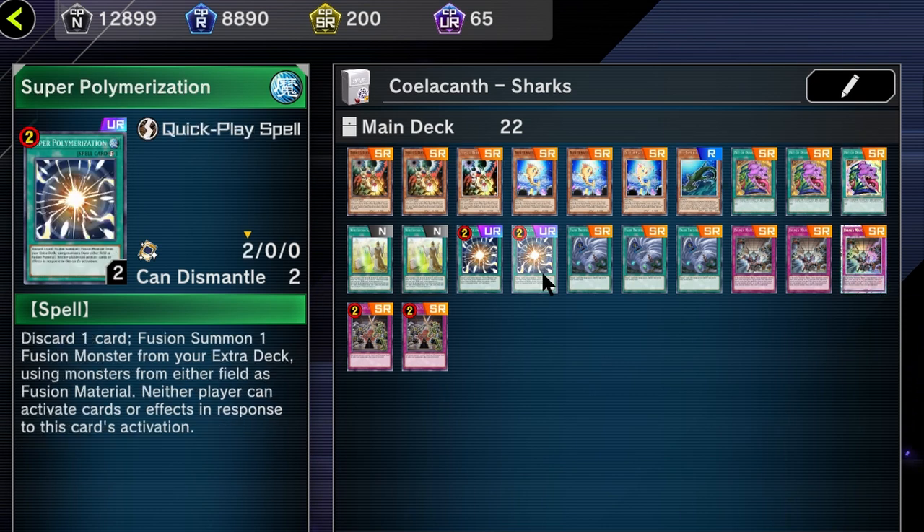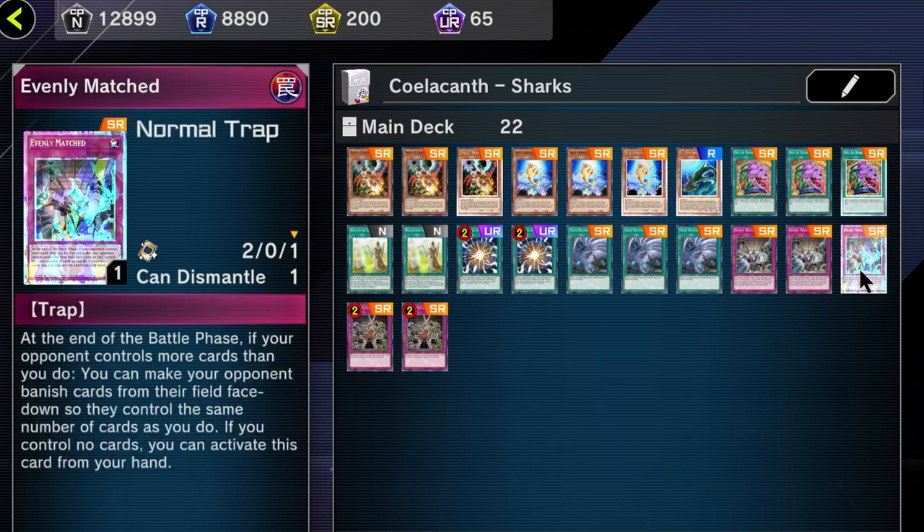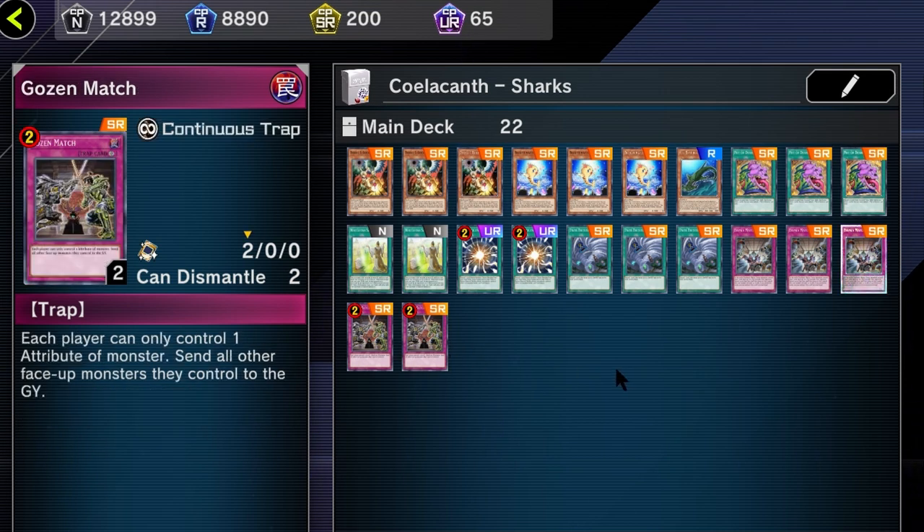Super Poly pairs really well with Stealth Craigan — you can turn your opponent's monsters into water with Celacanth and fuse them into Mud Dragon. The discard cost of Super Poly and Twin Twisters isn't bad for this deck, and Twin Twisters helps against back row heavy decks. Evenly Matched is also pretty useful against decks without trap negates like Floowandereeze and Branded Despia. Gozenmatch prevents each player from controlling more than one attribute — paired with Stealth Craigan turning all monsters on the field to water, no player can summon monsters except water. It can be a bit slow going second, but when paired with Stealth Craigan it can usually just win games.